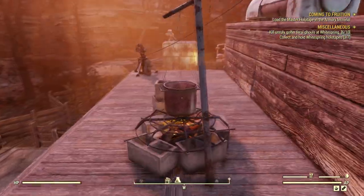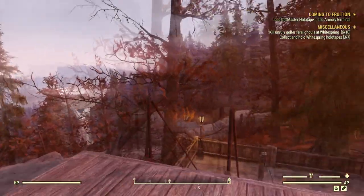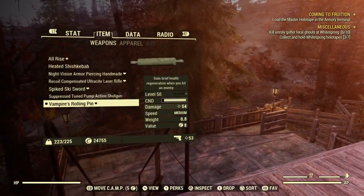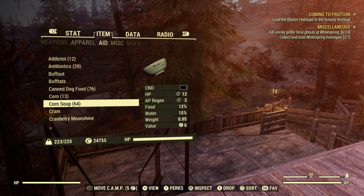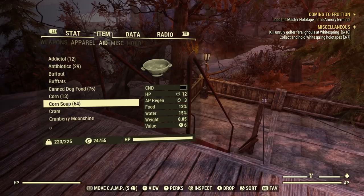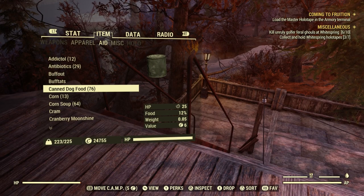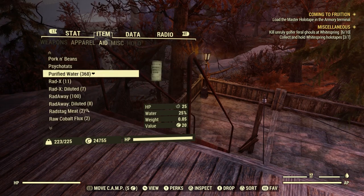It's worth mentioning that if you don't use your soup, it will spoil. Only farm what you need and only make what you need so you don't waste it. Then again, it's all free food because you're growing it on your own base. Something like canned food would improve hunger, and something like purified water would address thirst.